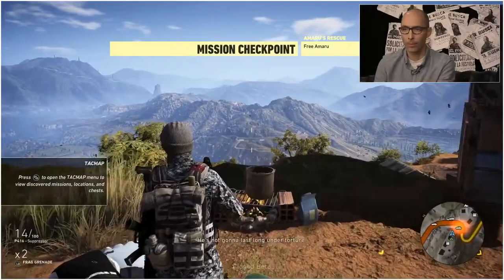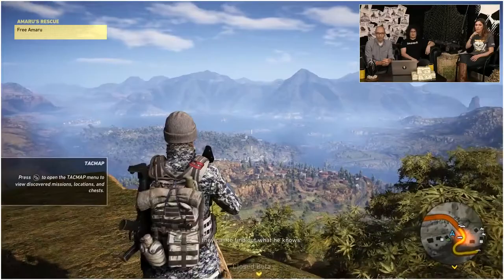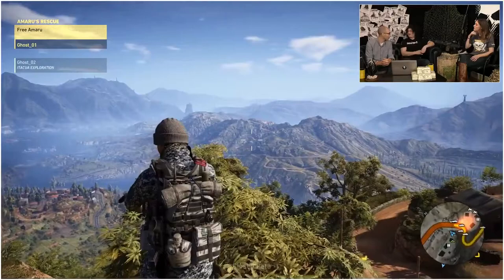Now we have more information on Amaru's location. We know where to go now, but there is a beautiful landscape in front of us. Now that we have the location of Amaru, it may be heavily guarded, so maybe Gael needs some help. Let's switch to co-op.